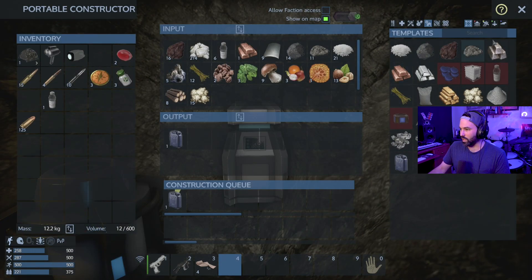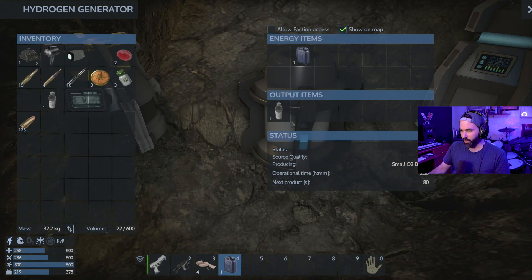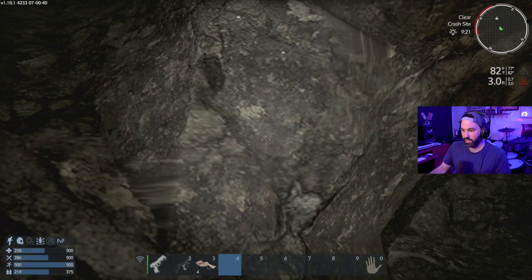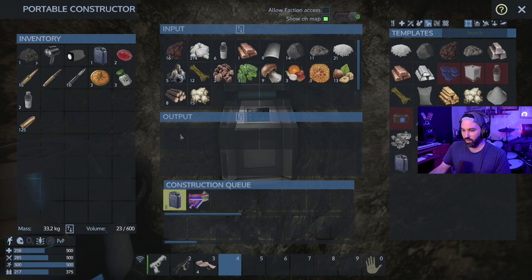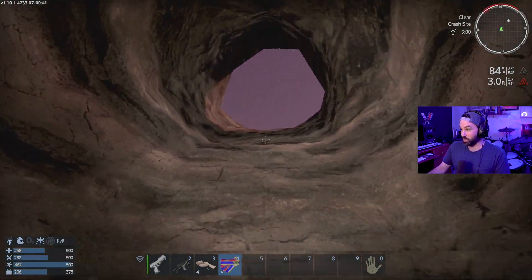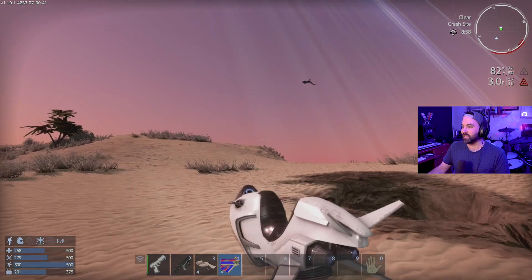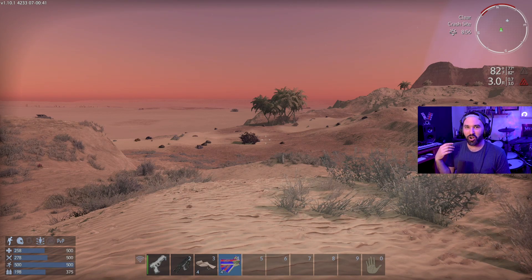That's a good amount of food. Let's grab a couple more and keep some purified water on us because we can use those to make emergency oxygen just in case. Let's take those, got those in there. That clock is going backwards — oh, that's the countdown to sundown. I think this video has run fairly long, so I'm going to end it right here.